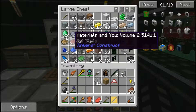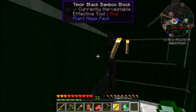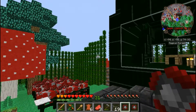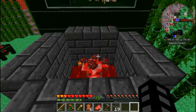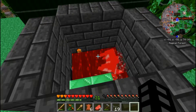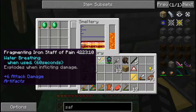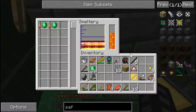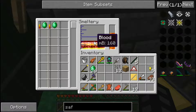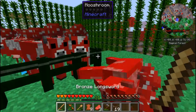We have some emeralds but not a lot. We need to get blood - I think coagulated blood or something. Any last words guys? I sacrifice you for my sins - die! I think we can also throw rotten flesh in here to get blood. I think that's right. So from this once these smelt they'll be done.